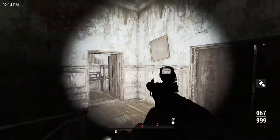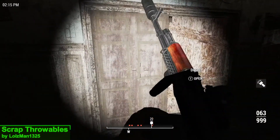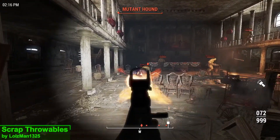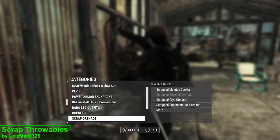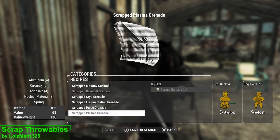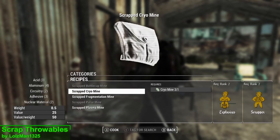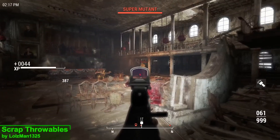The next mod I have for you is Scrap Throwables, and what this mod is going to do is allow you to break down grenades and mines to their base components, or at least as close as you can get. To do this, simply go to a chem station — here you'll be able to break down all of the grenades and mines in the game into something called a scrapped version, and this is going to sit in your junk tab until you use it for something else.